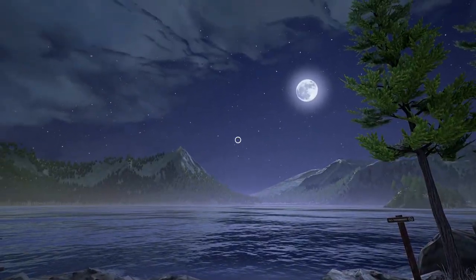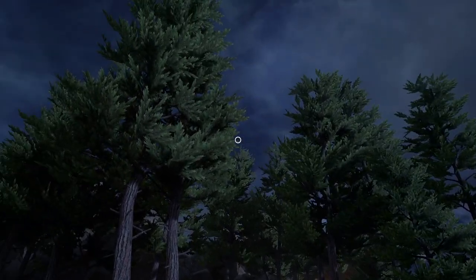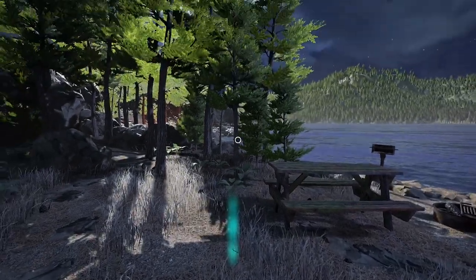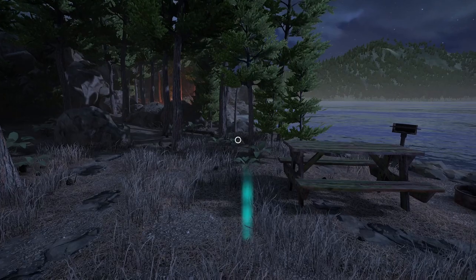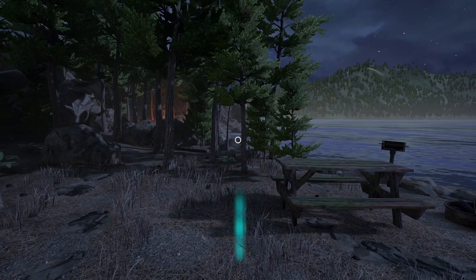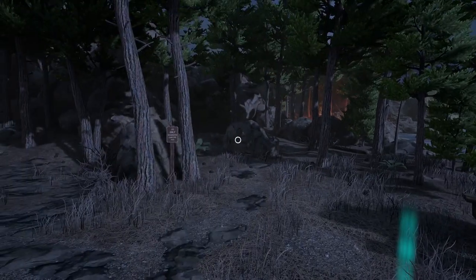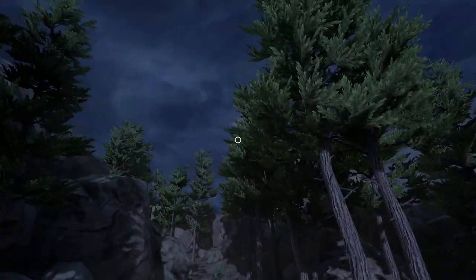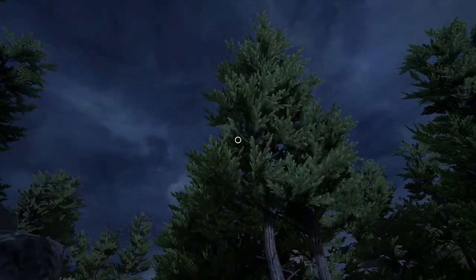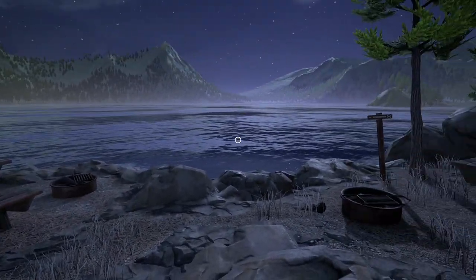I've gone into the graphics options and I have turned down most of the things to medium, but I turned the foliage to high, the water to high, and the textures to high — just because I didn't want the game to look bad. Here's what it looks like when everything's medium. It doesn't look that good. The water looks alright, but the camera movement seems smoother. The foliage just looks bad.